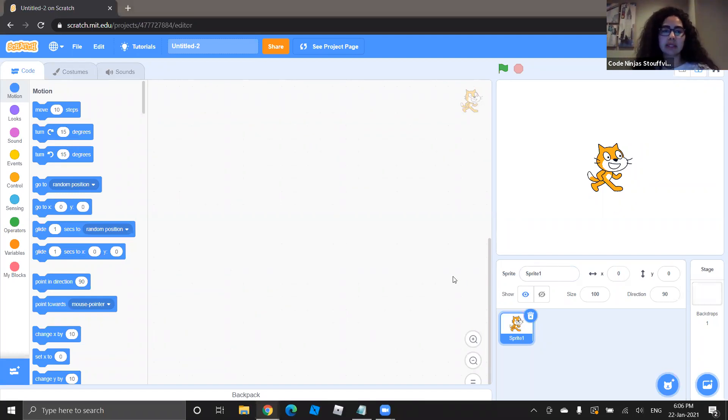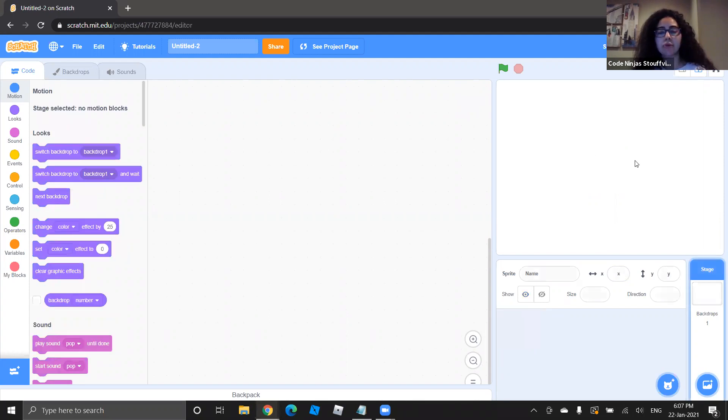The very first thing we're going to do is delete the cat. On the left side is where all our buttons are to drag the blocks into the white scripting area. On the right side is where we go to get new objects, change our background, and get new characters. Characters in Scratch are called sprites — you'll see a box with a cat that says 'Sprite 1'. There's a trash can above it, so just click to get rid of it.